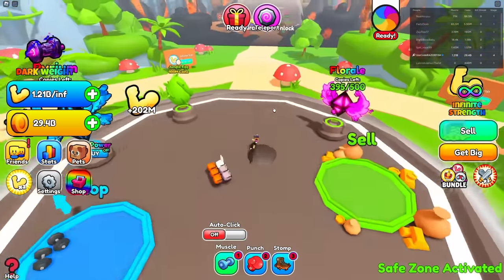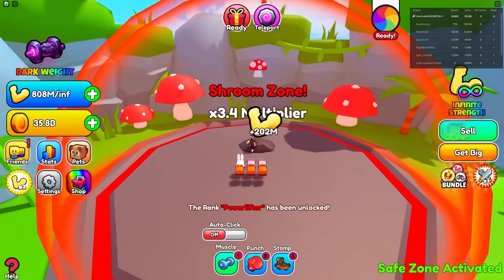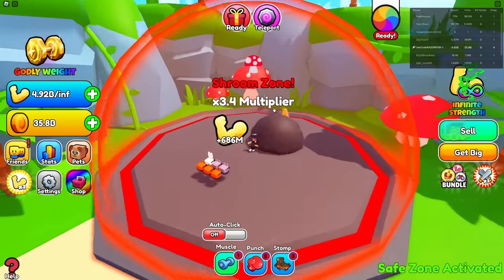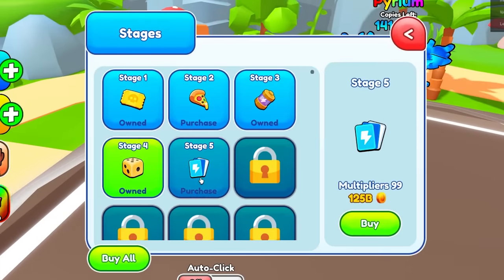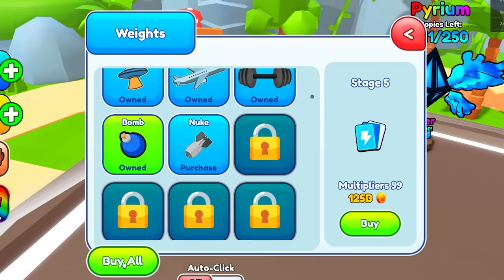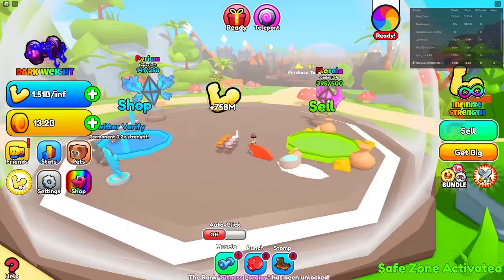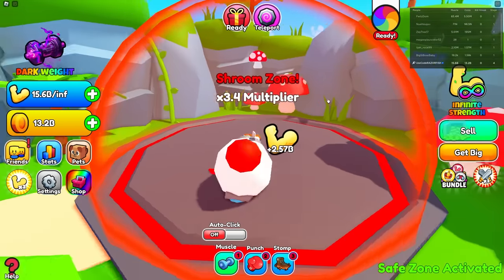It's almost getting to the point where it's the same as the VIP multiplier. The next body altar is 125 billion — oh, that's easy! I got a mini rocket already — I'm lifting a rocket! No way, I get 2.5 billion every time. Every click I'm getting billions of strength.